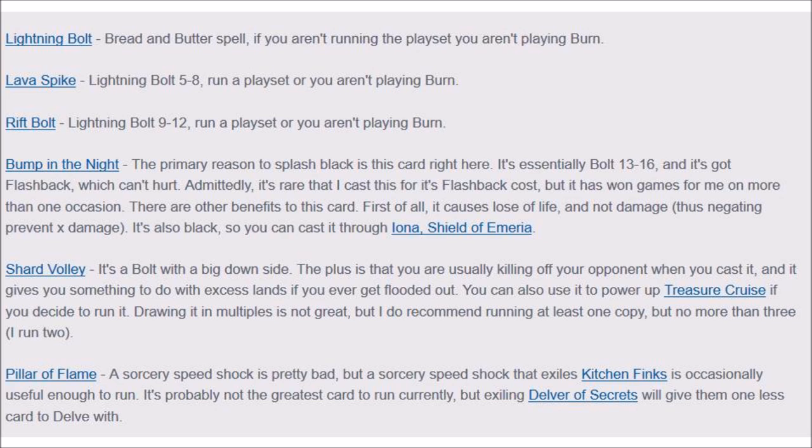Pillar of Flame is pretty good. It's good against Kitchen Finks essentially — Kitchen Finks is a monster against you and it's very difficult to beat that card, but Pillar handles it well. It also exiles Delver of Secrets, which is another card that becomes extremely aggressive. You can lose two ways: they flip the Delver and beat you down, or they gain so much life.